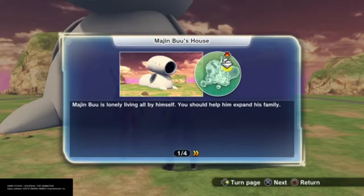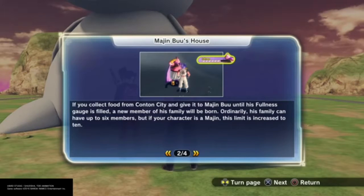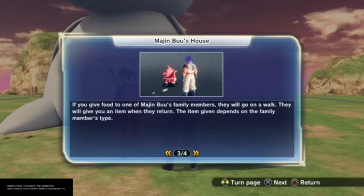You pretty much have to help Majin Boo get a family by feeding him all this food that you collect throughout the Xenoverse 2 Conton City world. You find them throughout the floor — it's weird, you're picking up pudding, carrots, lettuce, fish scales, random food. Anyway, you have to feed Majin like a couple hundred items total, at least that's what it felt like.